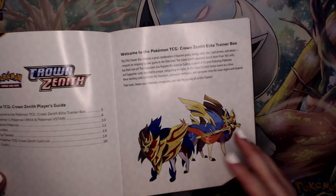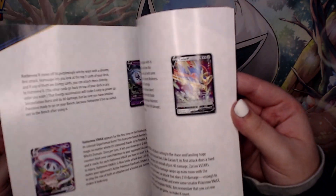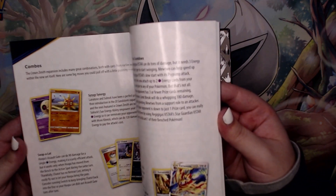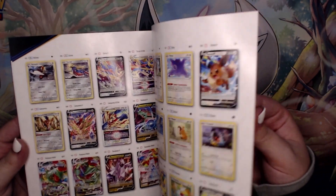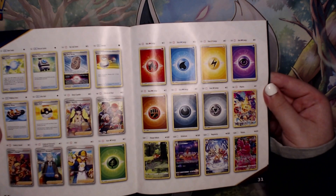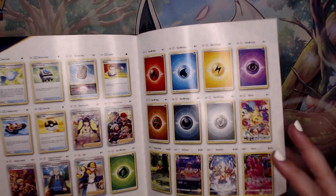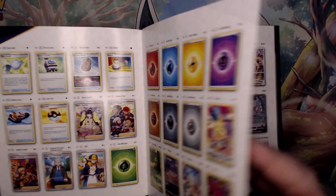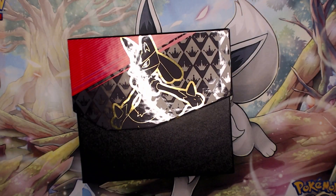We have of course two icons of the set — Zamazenta and Zacian — and then we go into all the different cards. I don't really know everything that's in here. Here is the start of the Galarian Gallery. Everyone has been posting about this Pikachu, and just so many amazing cards to round out this section of our Pokemon lives.